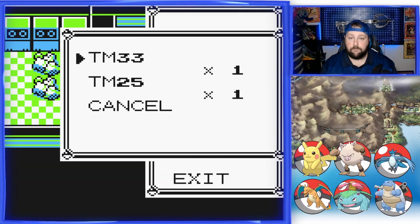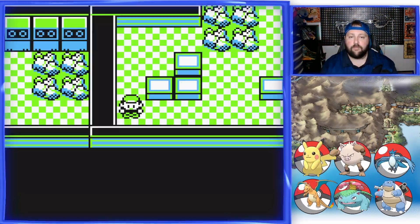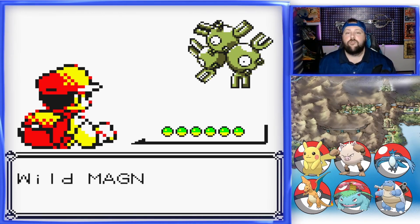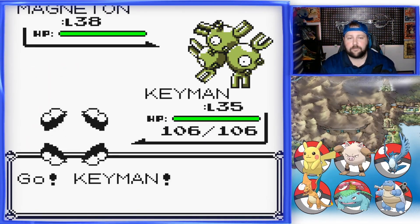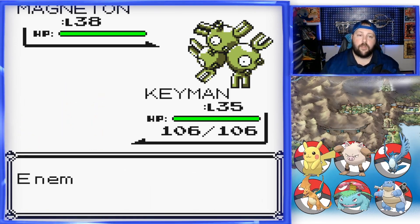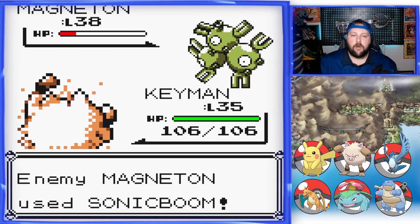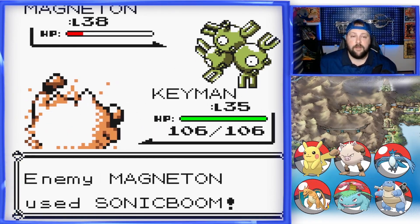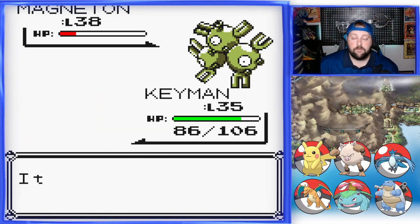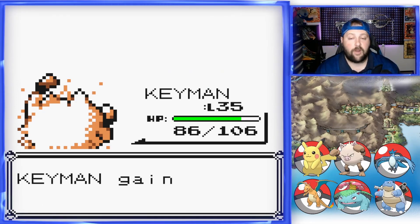Thunder! What's TM33? Light Screen — nope, okay. Oh, everything here is higher level. Oh, Magneton — super rare spawn, level 38! We can use Dig. Thundershock — yep. There aren't many Electric-type Pokémon in this game, so Sonic Boom will do a flat 20 damage, just like Dragon Rage always does a flat 40. Sonic Boom does a flat 20. Good moves to have for general coverage.